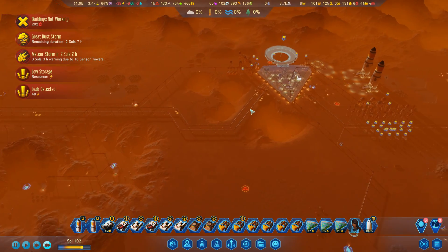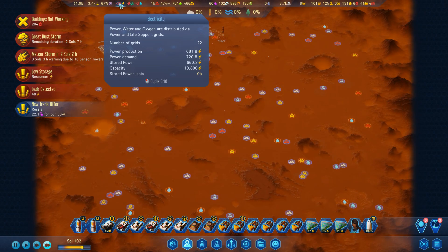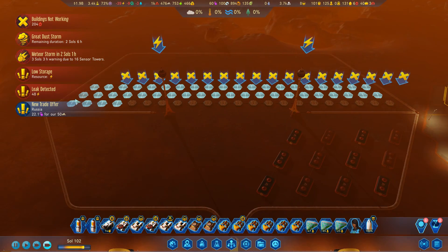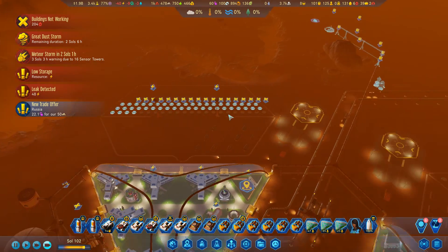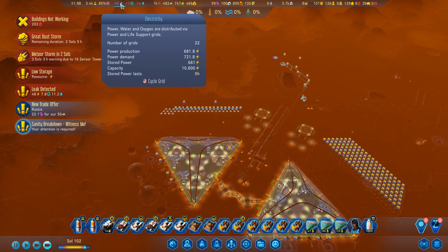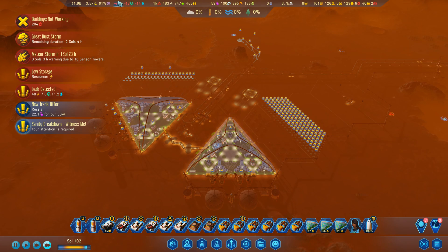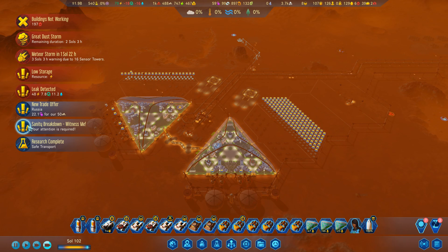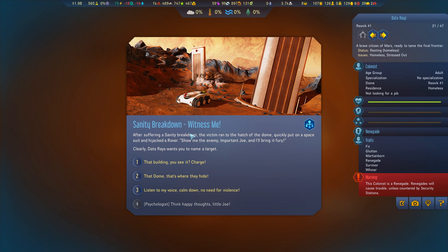How are we doing? Power is kind of okay — I've put in some more solar up here. We've got around 660 stored power. We really could do with more power but we're just about holding on.